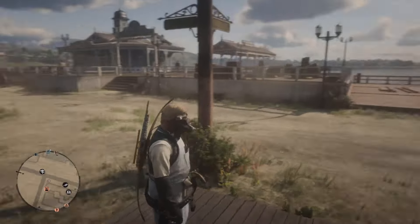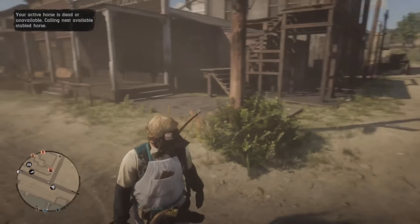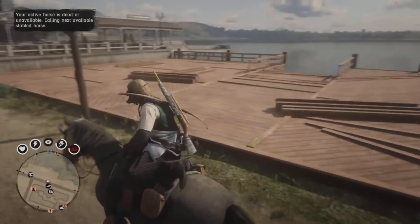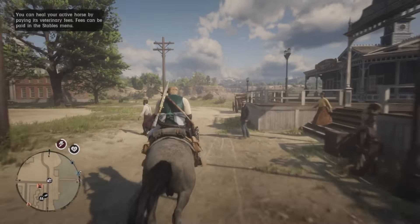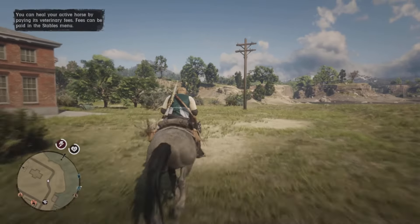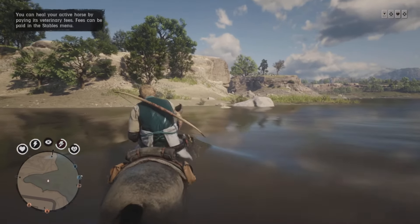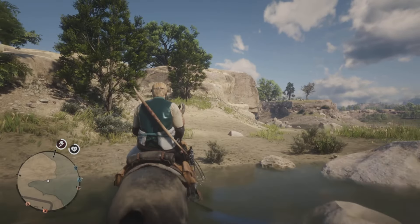What we're gonna do when we're in Blackwater is call our pony over and go to this location right here. I'll show you exactly where you have to go. I'm going to show you on the map where you're gonna have to put your camp location, because you can put it basically anywhere but this spot actually works and it's not far from the tree that you pull the map off from.